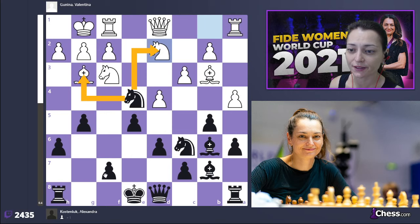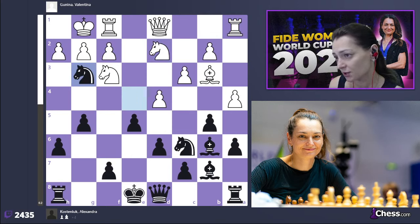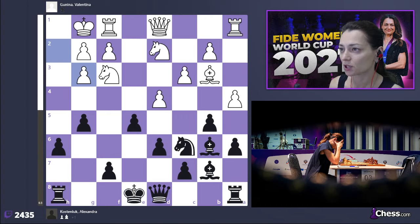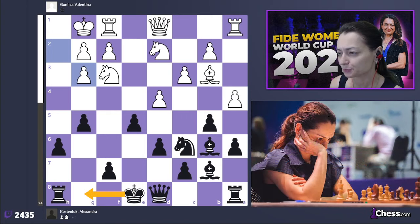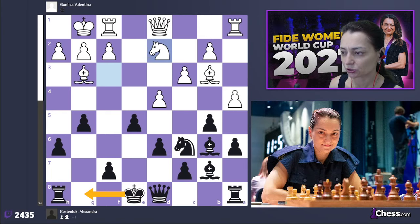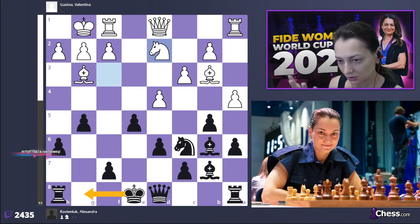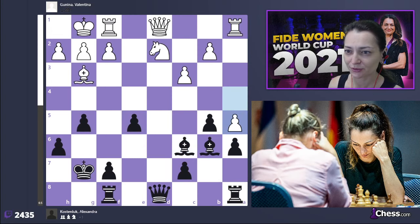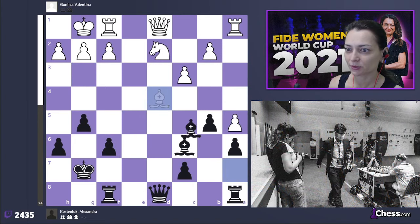Both lead to approximately equal positions. I took on d2 because after knight takes g3 I was afraid of some counter play after f takes g3 — which is not true. Knight takes g3 was a good move, and white should take on g3 with the h-pawn. In the game I took on d2 with the knight, which is also quite strong. Knight takes e2, and here I should have castled — that was the problem. I just didn't want to castle for a very long time and that was wrong.